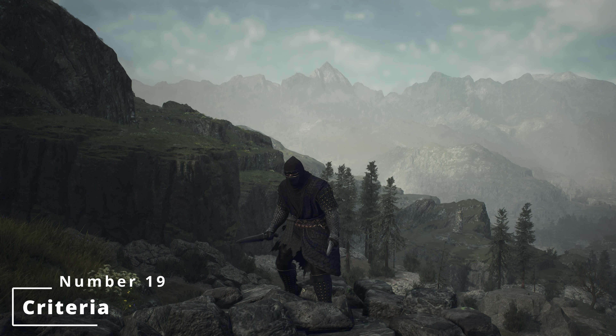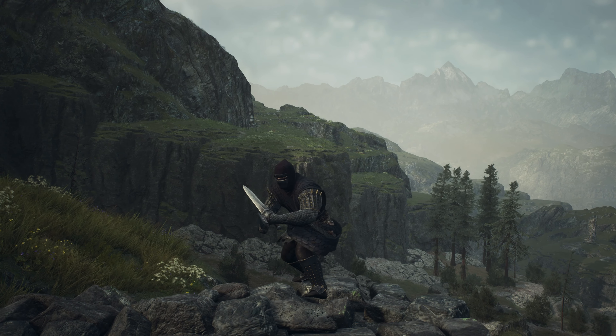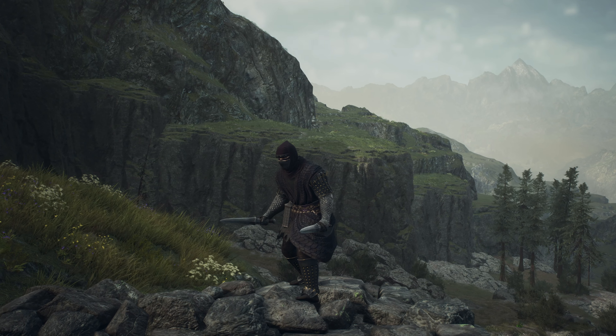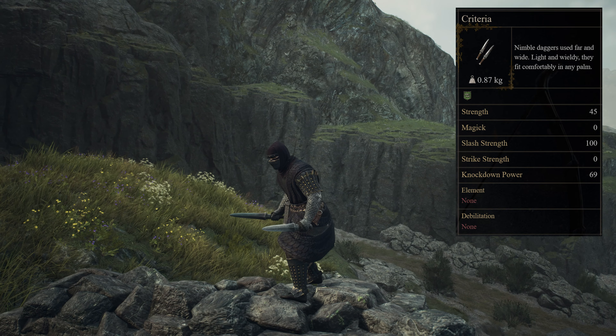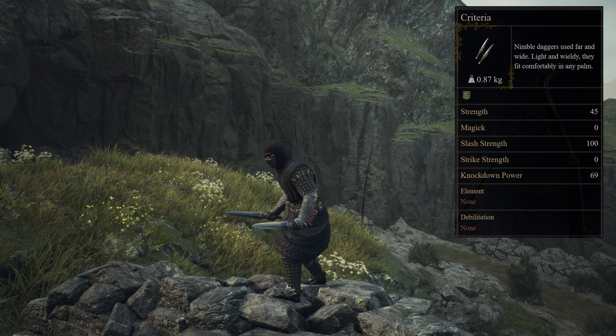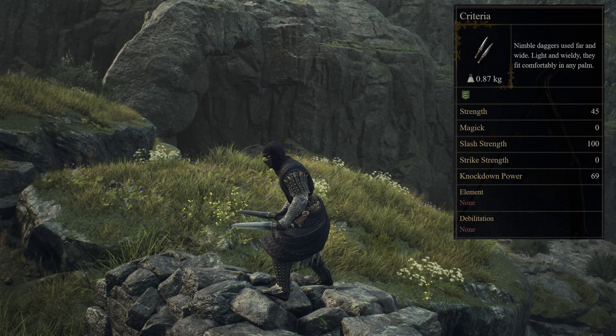Unsurprisingly at the bottom of the rankings is Criteria, the thief's starting equipment. Described as nimble daggers used far and wide — light and wieldy, they comfortably fit within any palm. If you did manage to lose yours somehow and you're looking for a new set, you can always visit the Border Watch Outpost.